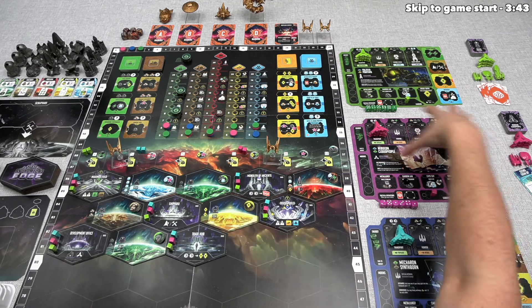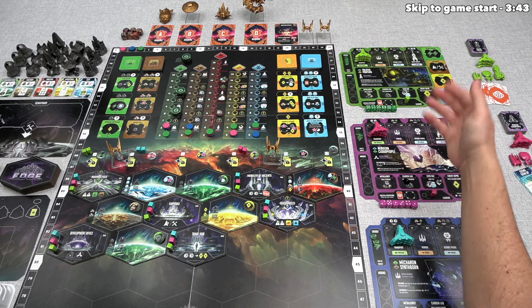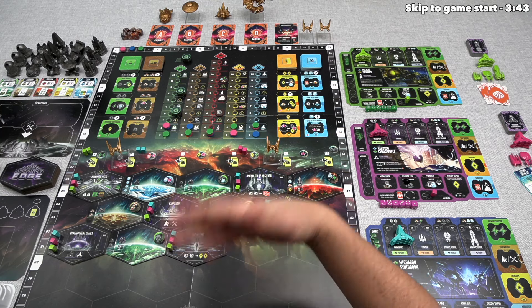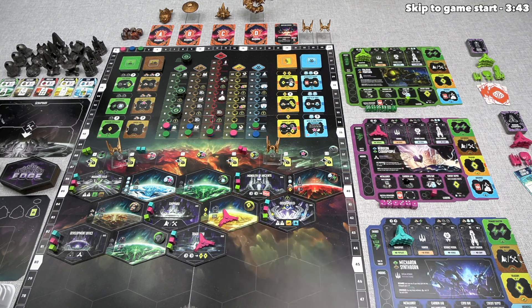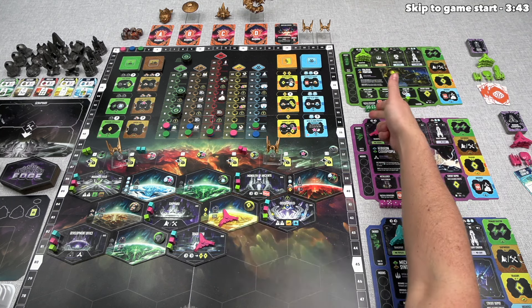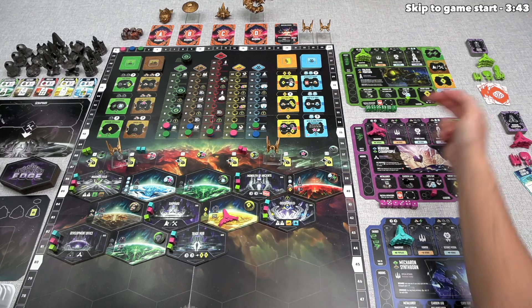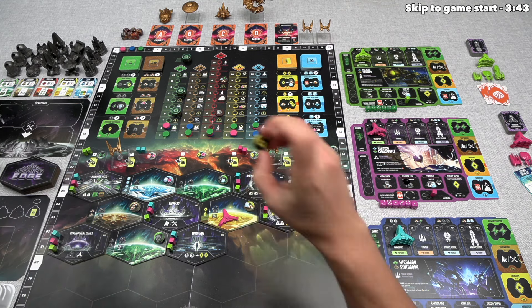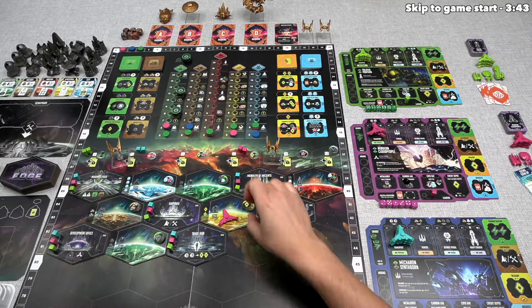Each player begins with just their space station and a few transport ships in their launching bay. On a player's turn, they take a ship from their launching bay and place it onto one of these spots. They then get to do actions there, and on future turns they can place new ships within range of previously placed ships. Transport range is one — you must go adjacent — whereas other ships have longer range, letting you reach farther out on the board.